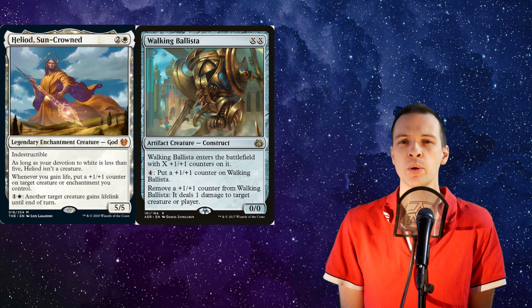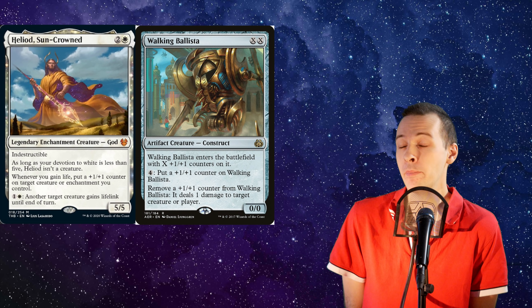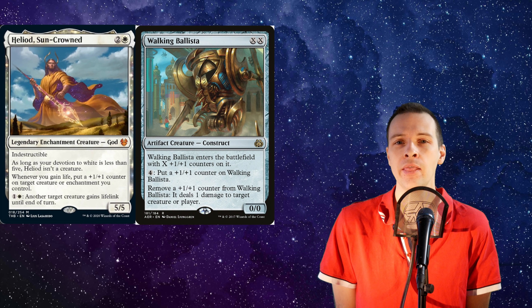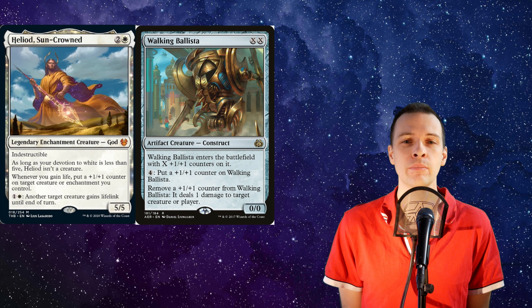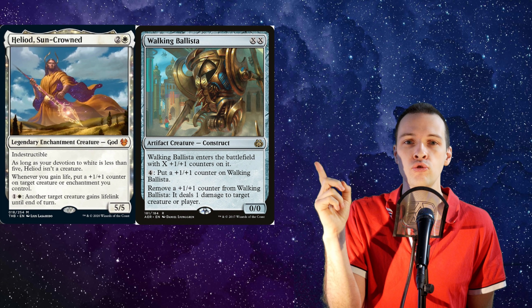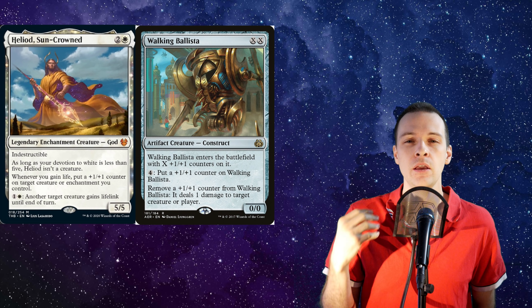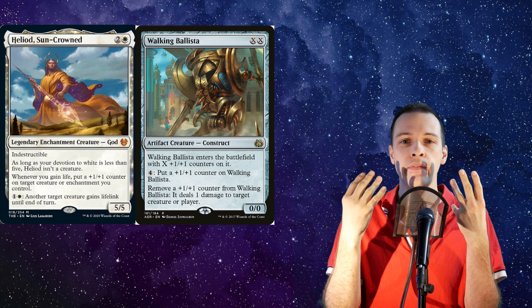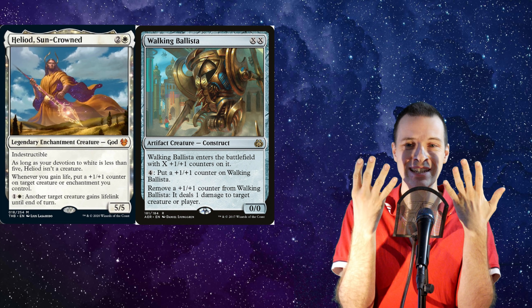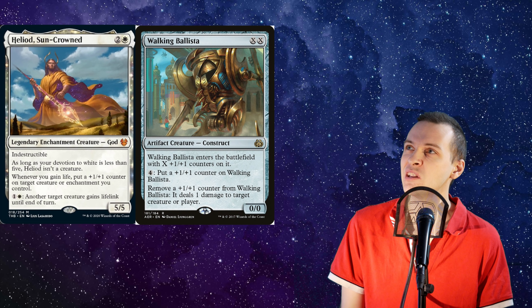However, just because something is viable doesn't mean it's something you should do. Maybe there is something better you can do instead. Let's actually look at the mana cost here. Heliod enters at CMC three. Walking Ballista needs to have two plus one plus one counters on it, because if it's only on one, you remove one, it will die and go to the graveyard and stop. So you have to pay four mana for Walking Ballista — we're up to seven mana. Then you need to pay two more mana to give Walking Ballista lifelink. That means we're looking at a nine mana two-card combo, and suddenly this combo doesn't look so good anymore.